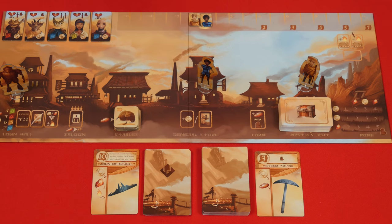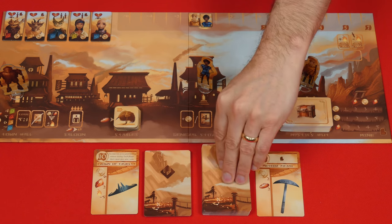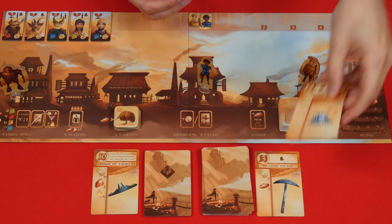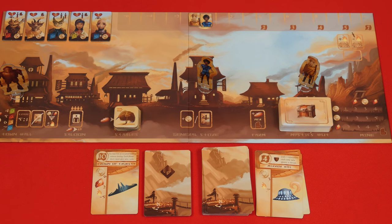If you go to the general store, you may either gain one coin from the supply or draw any combination of four cards from the artifact decks. Just declare how many of each you want before drawing and then take them — for example, one advanced and three basic. After drawing, you can examine them and choose any number to discard, putting them in the appropriate discard pile and adding the rest to your hand. We'll learn more about the purpose of these a little bit later.